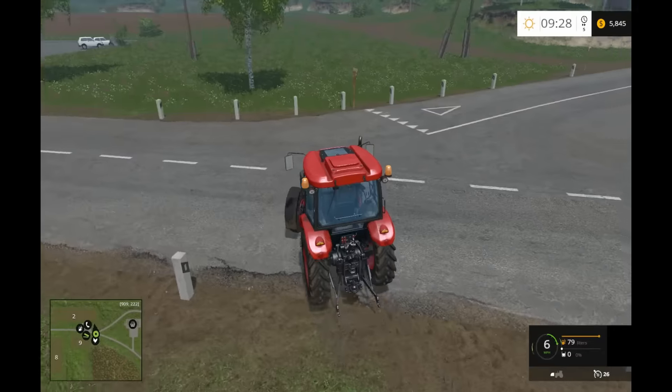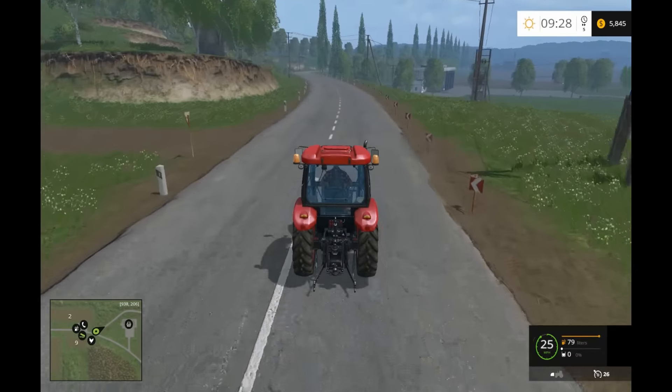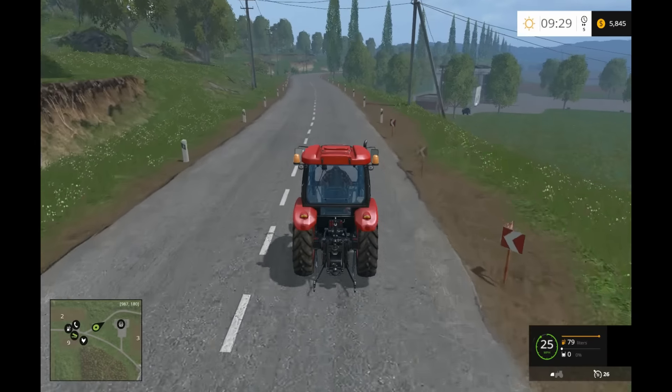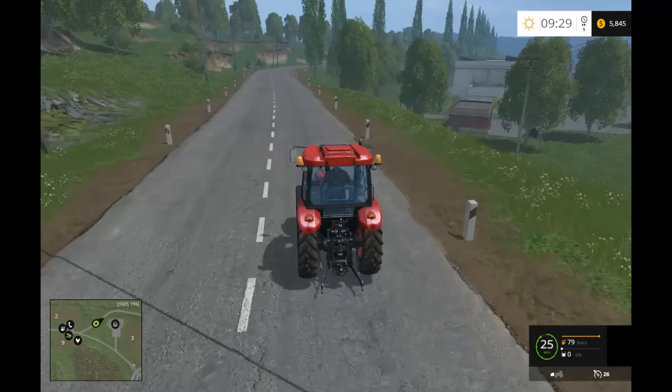There's another fueling station — a few of those on the map because you do run out of gas. You can see at the bottom right of the screen this tractor has 79 liters left. Our store is down below, so we'll get there after this little detour.